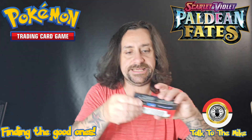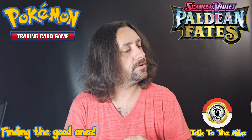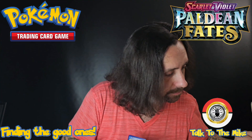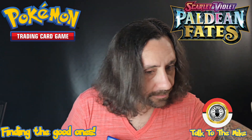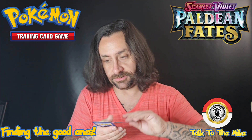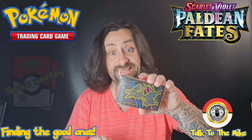Alright, second to last pack — Armarouge on the cover, no wait it's a Ruinous one I can't pronounce very well. That Pikachu pack, I don't know why but I have a feeling it's gonna have Mew. Tandemaus, Mankey, Squirtle, Pikachu, Swoobat, Klawf, Wugtrio, Reverse Holo Exeggutor, Reverse Holo Gastly, and a Basic Energy — and the Full Illustration Art Nemona, beautiful looking card, sleeve-worthy.